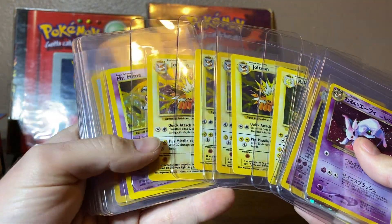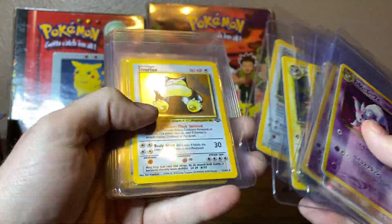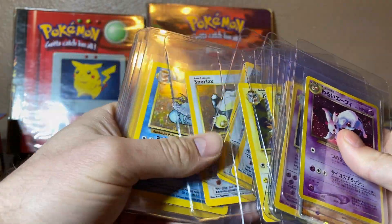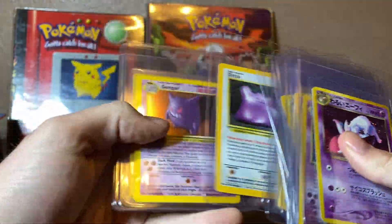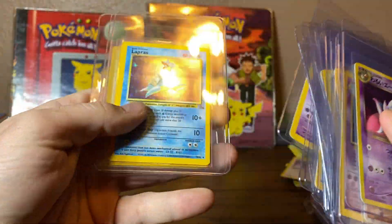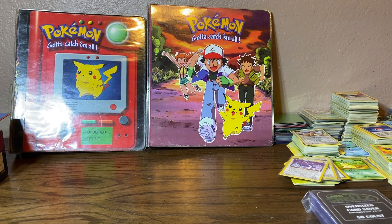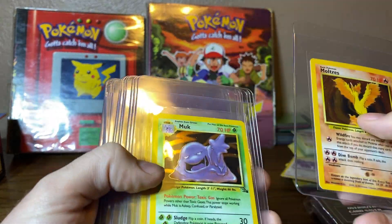Four Jolteons — look at that, four Jolteons. Look at how many Snorlax there are — three Snorlax. If only they were first edition ones, huh? That Gengar is real pretty. Don't let the case fool you on this — that Gengar is pretty.